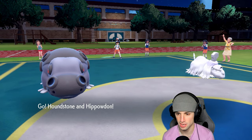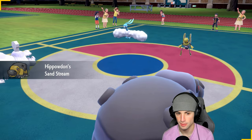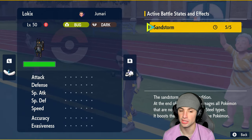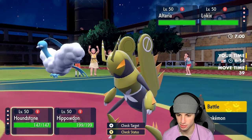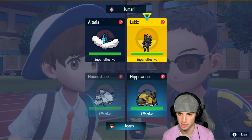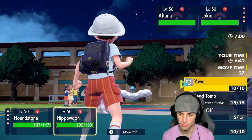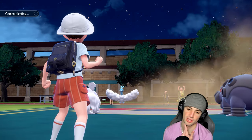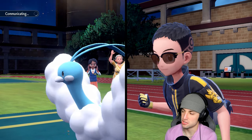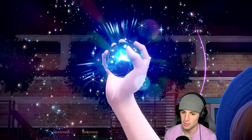Altaria is out alongside low kicks. I've got play rough to deal with Altaria. Low kicks — I thought it was fighting type but it's bug and dark, that changes everything. I'll try play rough and yawn into this Altaria, maybe force it to swap or put it to sleep.